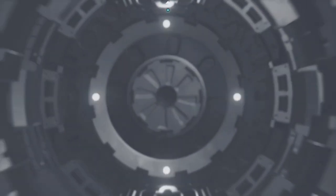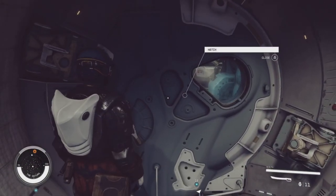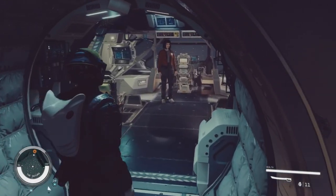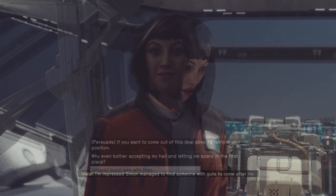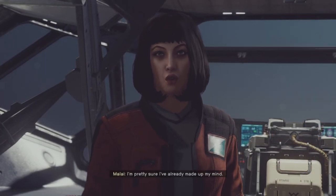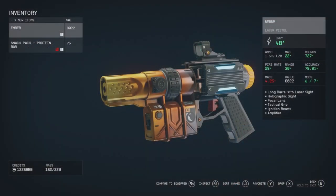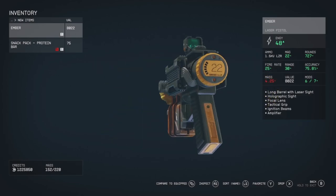She's going to try to set you up inside the ship as well. Once you dock, you're also going to have to persuade her again, or you can kill her to get the gun off her body. I highly suggest you persuade her if you can, but if you can't, you can always just kill her and get the gun that way — either way, she has the gun.